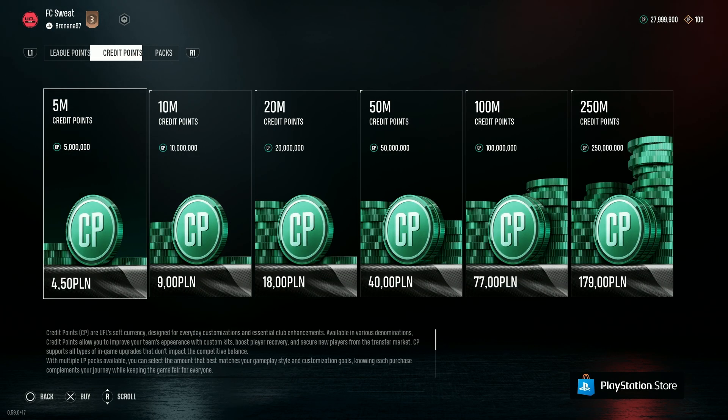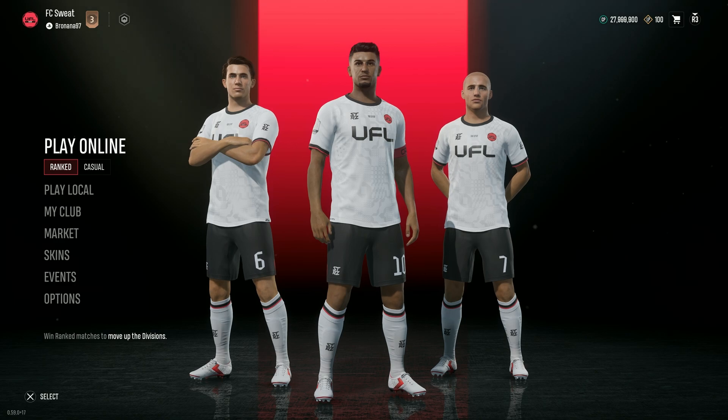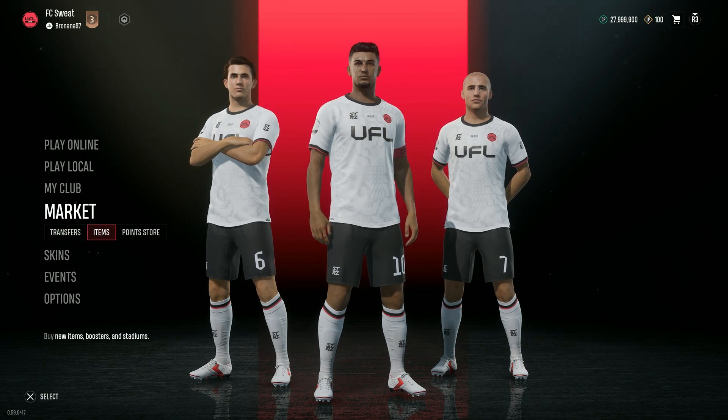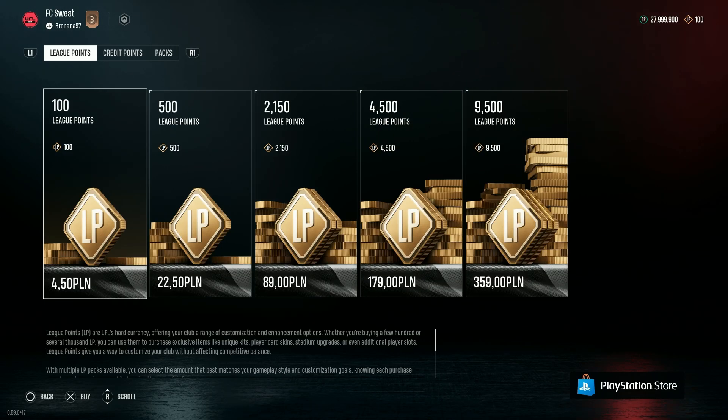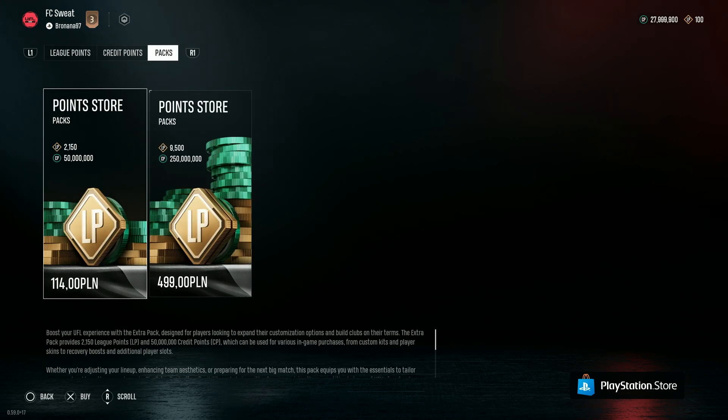Over here we have leak points. We can also switch to credit points, and we can also open packs which are pretty much leak and credit points in like a deal or something. We can also go to the market in the main menu and open the points store over here, so this is how we can spend real money on credit and leak points.